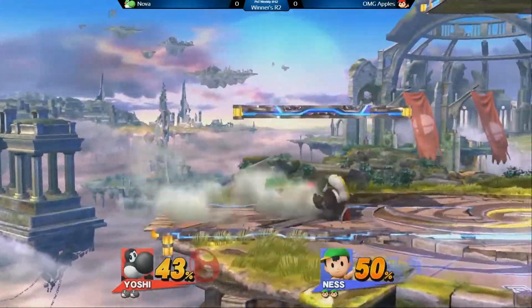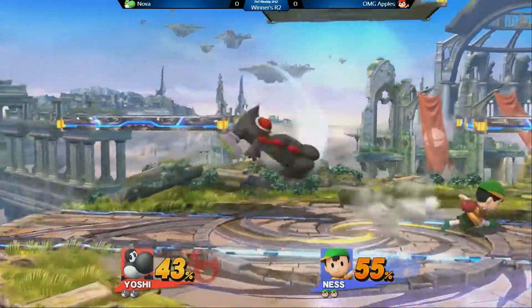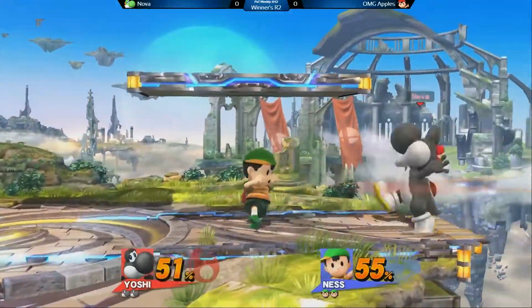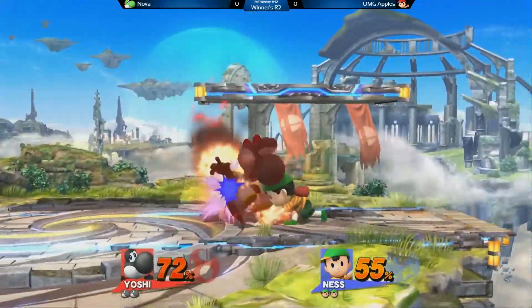In the corner, uses a PK Fire to bait out and punish that with a grab. That's actually really good when you're in the corner because he knows that players will often opt to shield there. When you're in the corner, your options are fairly limited — you can't run away, you can only go forward, and that can be pretty tricky. That roll was very tricky, but Apple is not gonna fall for that one.